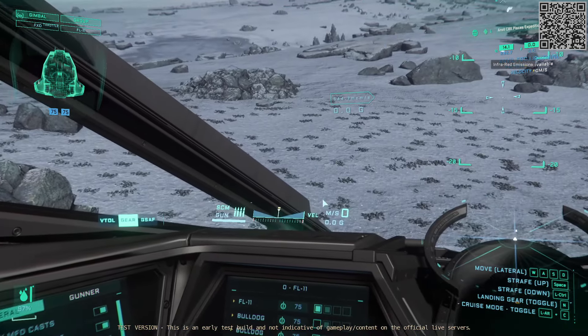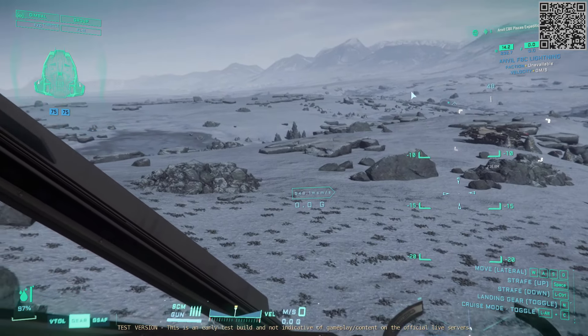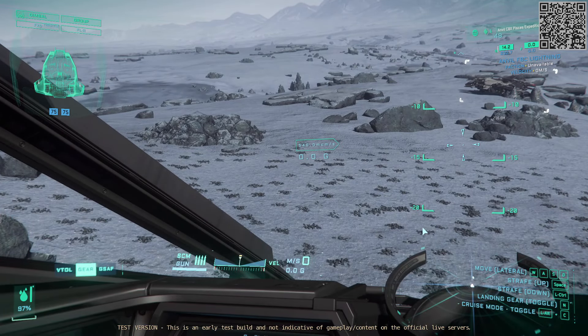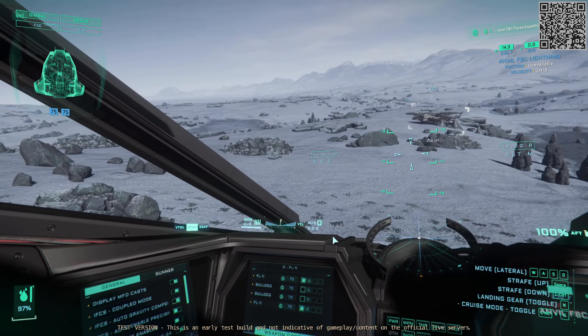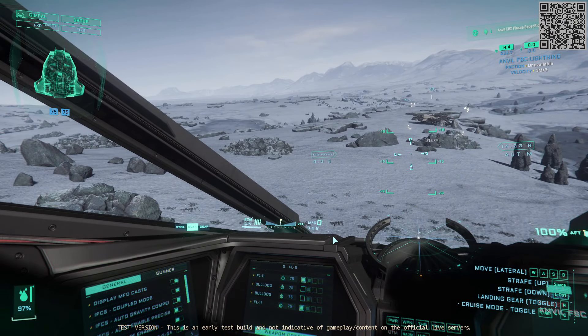Unfortunately, it doesn't turn off all of the HUD. Anything that's in the center of the screen is always there — that's a really bad thing. And that stuff over here shouldn't be there either. I want to have the option to have nothing on the HUD, not a single pixel. I want everything on the MFD.